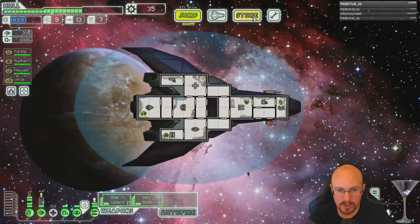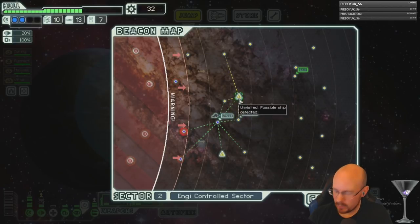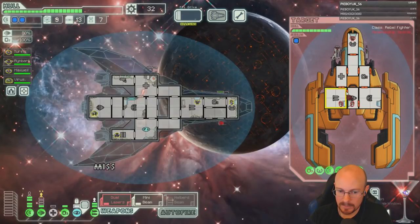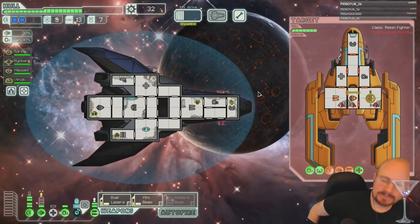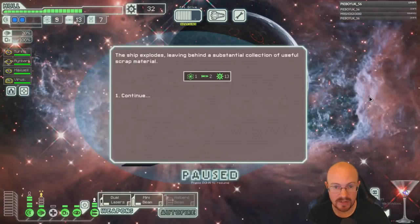Get the defense and one more fuel. What a crappy sector layout. Now we need to get power and work towards getting the halberd beam online. If we got a flak one plus the halberd beam, we would be set for weapons for a while, so let's just get the power.